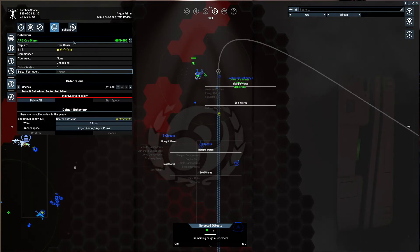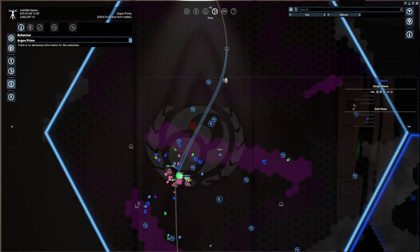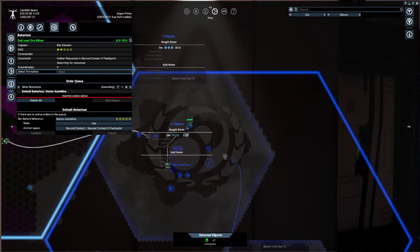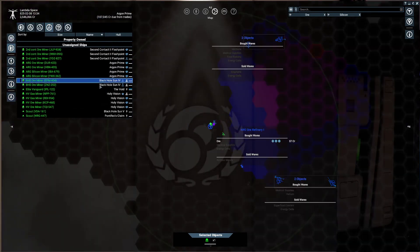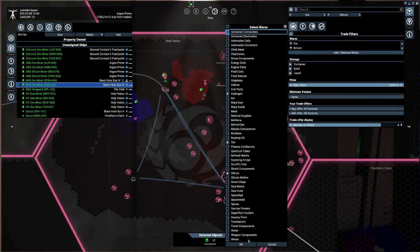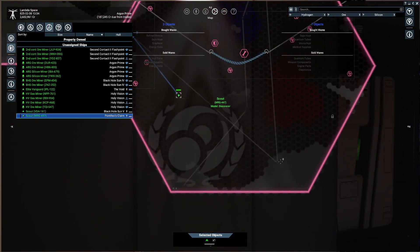Now what? We have around 3 million credits, a dozen ships, and plenty of time to improve our activities. Our next step is to go up the chain. For now we are just dealing with raw materials — minerals and gases. We need to hop our game up a bit and refine those raw materials ourselves for more profits. For that, we have to invest even more. Ships are good, but they are just tools. And tools don't win a war — economy does. Let's see how we could do that. But that's not in this episode. We are out of time for this one.